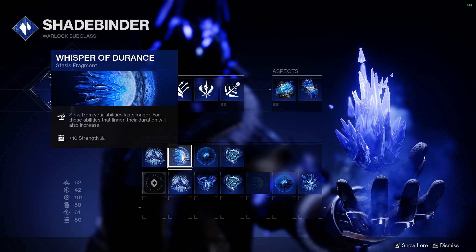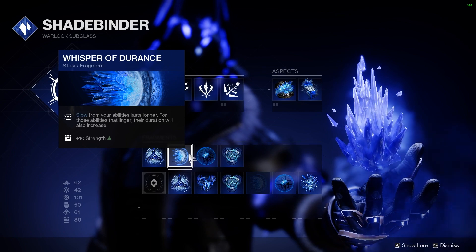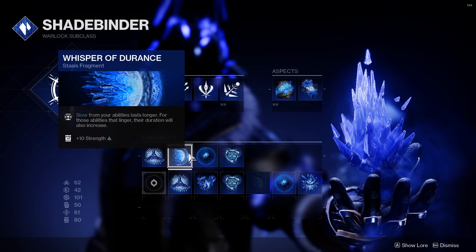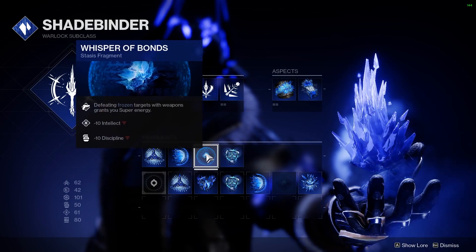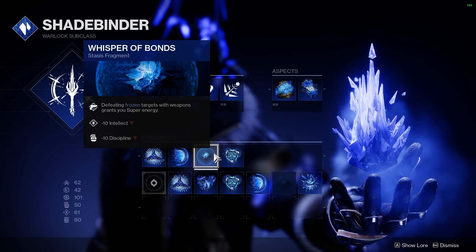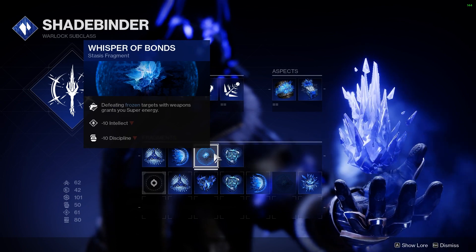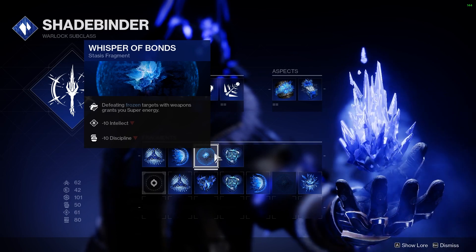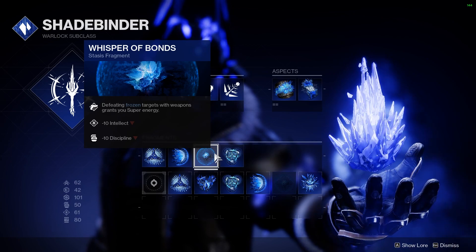Next we use Whisper of Durance. And while I know we aren't taking full advantage of the increase to slows it provides, its plus 10 strength offsets the penalties of Hedrons so we don't have to take a hit to our melee cooldown. Third will be Whisper of Bonds. There are some big negatives on this one — you get minus 10 to intellect and discipline — but any frozen target we defeat will give us a nice chunk of super energy, and that means any frozen target, not just your own. So if your teammates freeze a target and you kill them, it'll proc Whisper of Bonds.